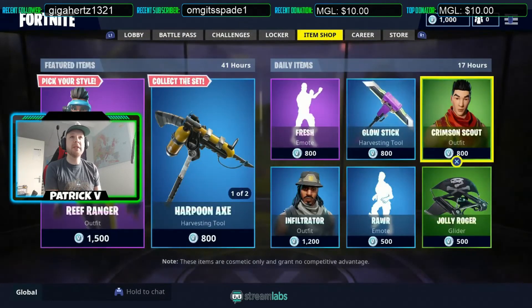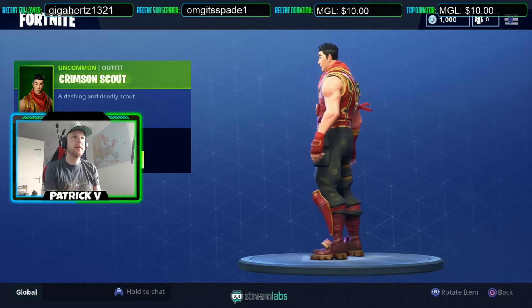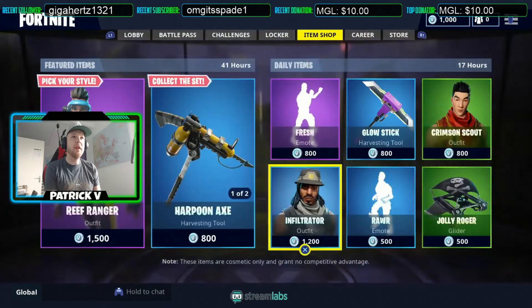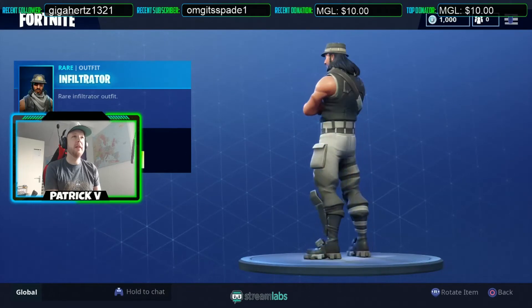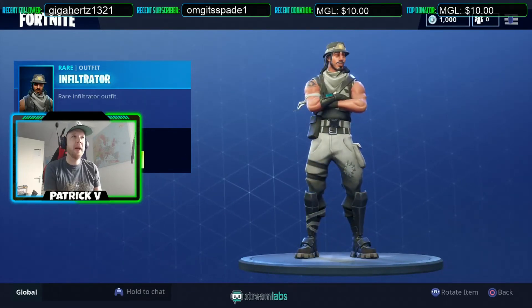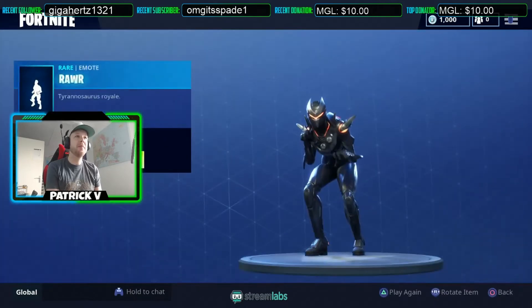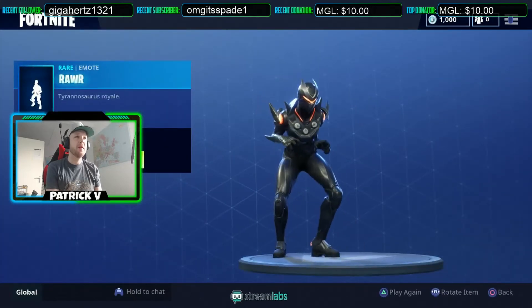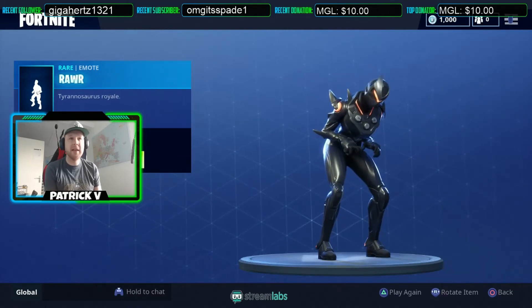We got the Crimson Scout skin and we got the Infiltrator skin — this guy looks like an infiltrator, real nasty. And we got the Rawr emote. I actually really like this, though it looks really weird with this skin.